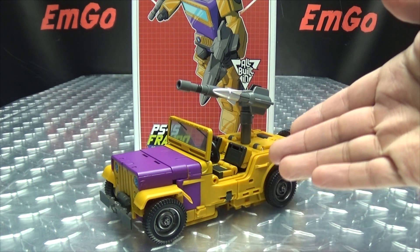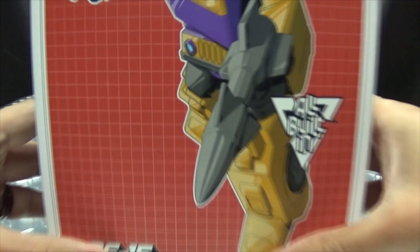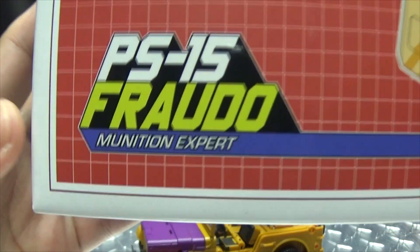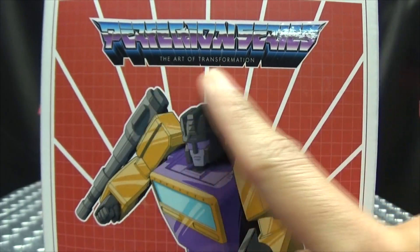So here we are, and there he is. First and foremost, as always, we'll take a quick look at the packaging. Right up front here, we have some lovely artwork of Frodo, aka Swindle. His name is Frodo, he is the Munitions Expert. Up top here, we have the Perfection Series — The Art of Transformation.